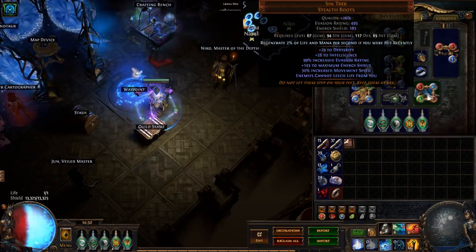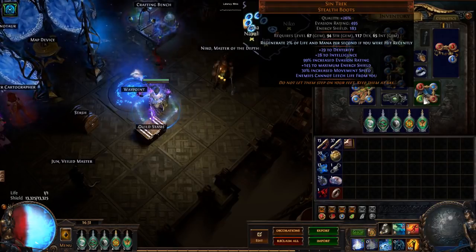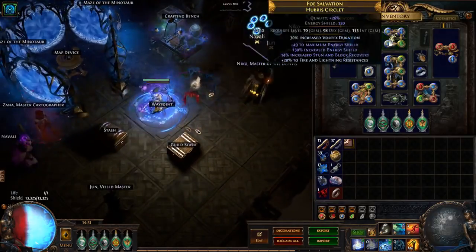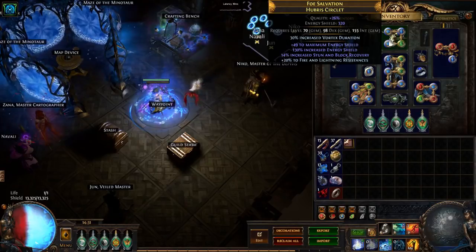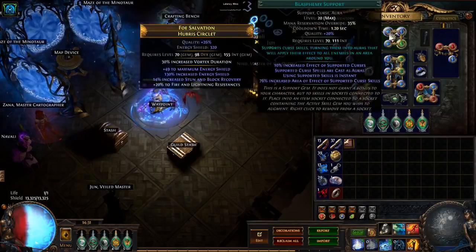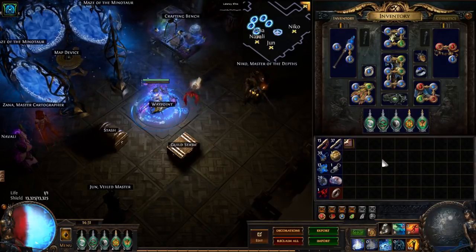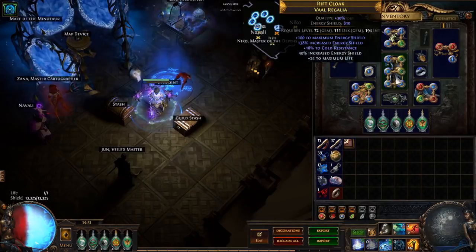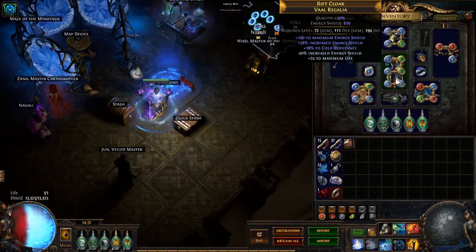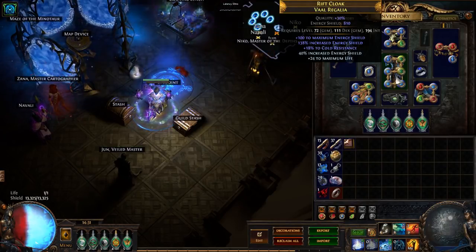Sorcerer's Boots — even after they got nerfed — are still really good and accessible as a high ES base. They also have some Dexterity which can help. For the helmet, if you're just getting started, you might want to look into a Heretic's Veil — it has less Energy Shield than a good rare, but it takes care of all your mana reservation problems before you get an Enlightened gem and other things set up, and it's cheap. For body armor, you could use an Incandescent Heart, but if you can get a high ES Vaal Regalia — probably anything above 700 Energy Shield — you start beating it out, though Incandescent Heart gives a lot of elemental mitigation.